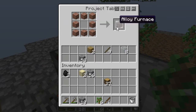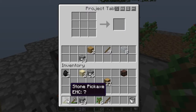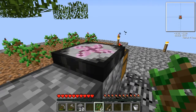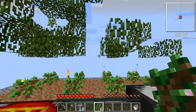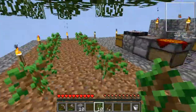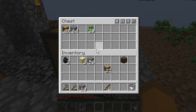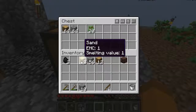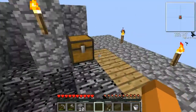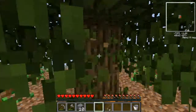The alloy furnace doesn't have an EMC value, so I'm pretty sure it cannot be used in the transmutation tablet. I'm not going to need to make lots of alloy furnaces anyway — who cares? Nobody cares. We'll put that in there for now. Put the sand away. I have an alloy furnace — hip hip hooray!